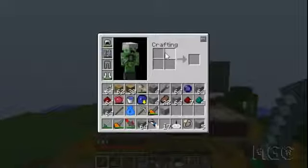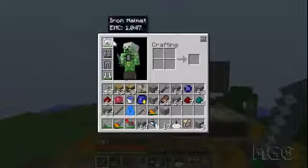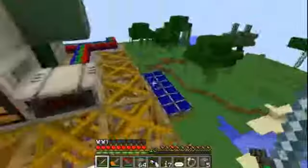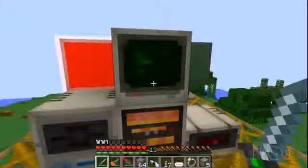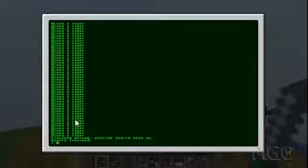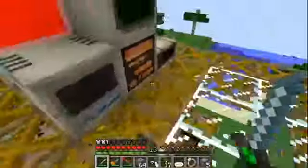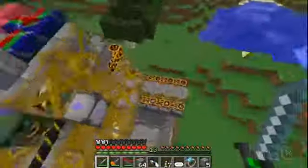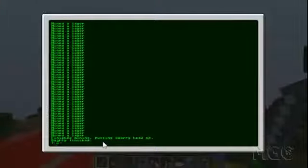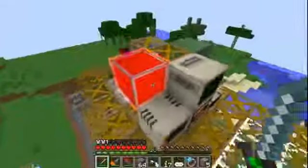Hello everyone, welcome to episode 76 of XTC's Let's Play. Today I'm over here by my quarry again, and just to show you guys that it's finished mining from last time - it's got a ton of these mined layers and then it says 'quarry finished, finished mining, pulling quarry head up.' The quarry head is now at the very top as it should be, and the red light is on indicating that it stopped working.